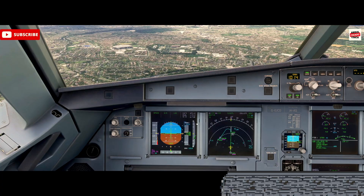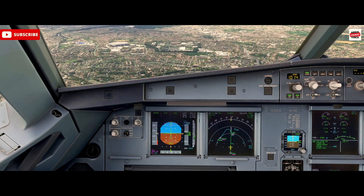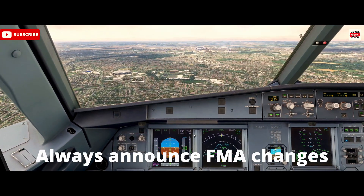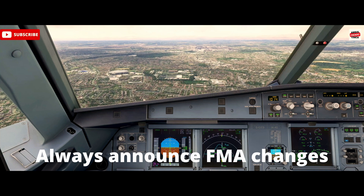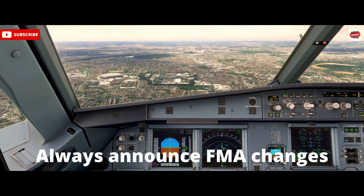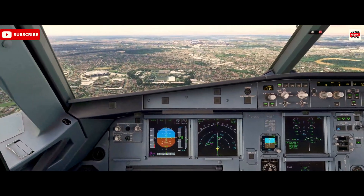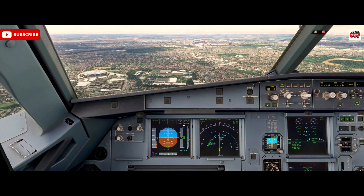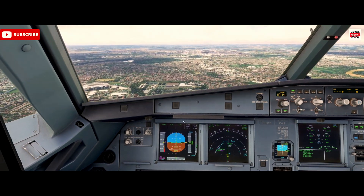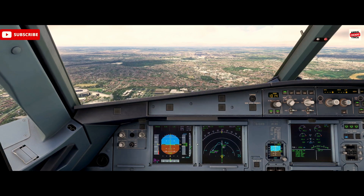The Flight Mode Annunciator is a really important tool. Whenever we get a change of mode, we always call that out so either pilot knows that there's been a change in what the aircraft is doing. It might be that we're selecting a mode on the controls but we may not see it reflected on the FMA, in which case it's not active. This is what we refer to in order to fully understand what the Autopilot is doing at any particular point in time.